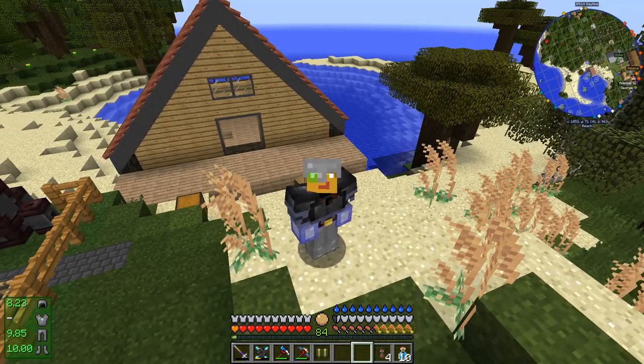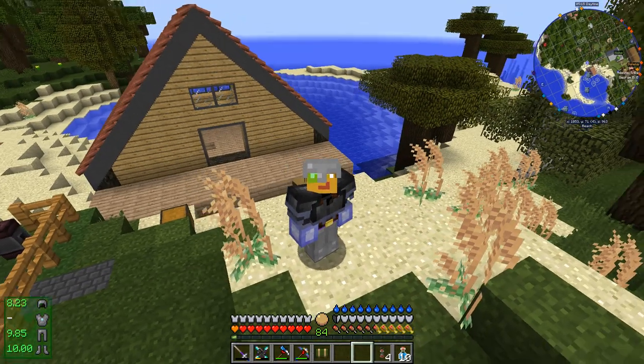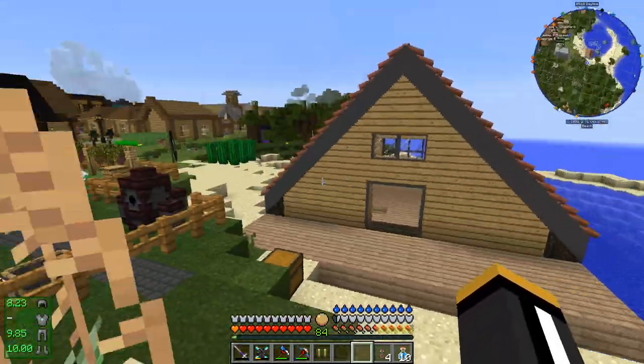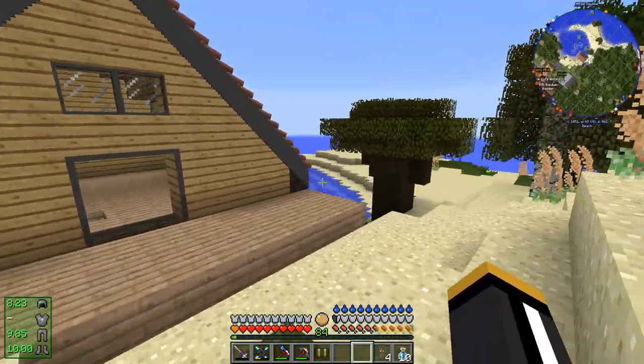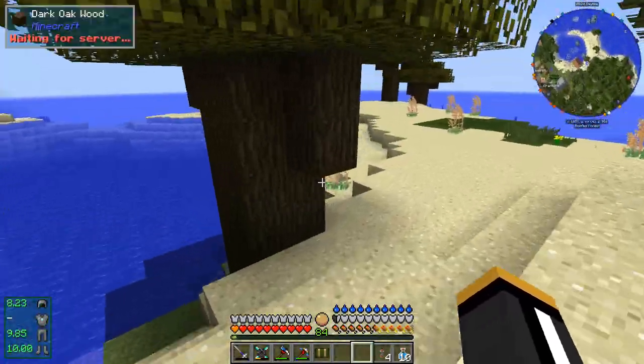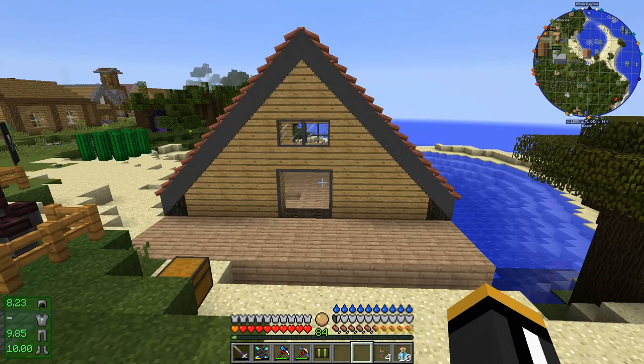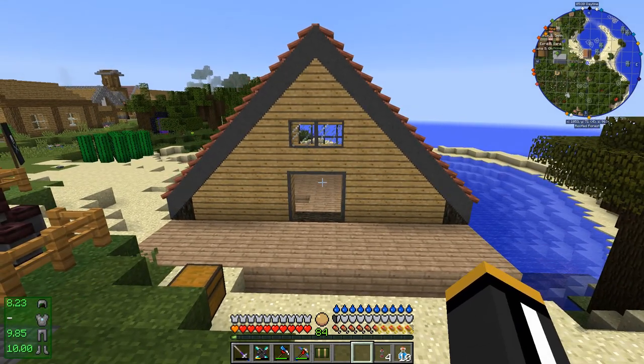Thanks for joining me, this is Danny, and welcome back to Build Brief number three, in which we are going to continue making this boathouse. In the last episode I pretty much completed the exterior of the boathouse, however there are a few things that I'm not happy with. I did get a few comments on the last episode about some adjustments that I could make.